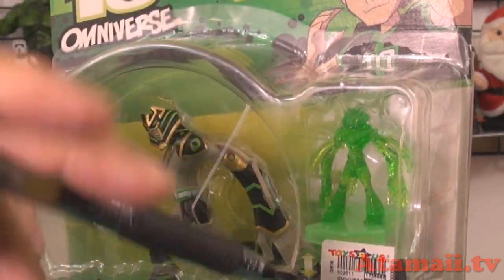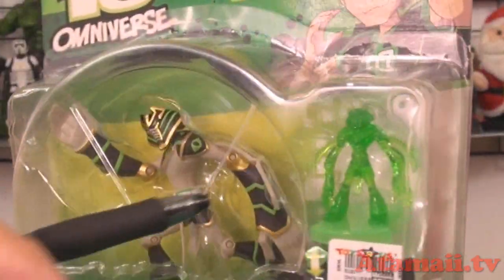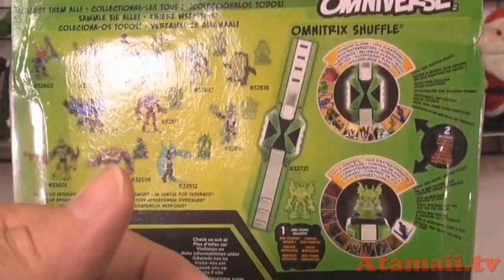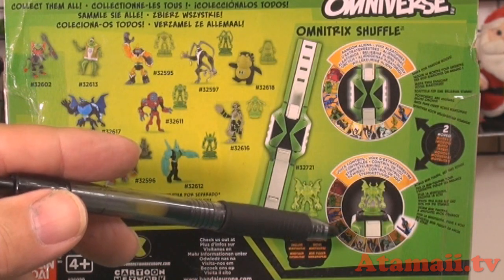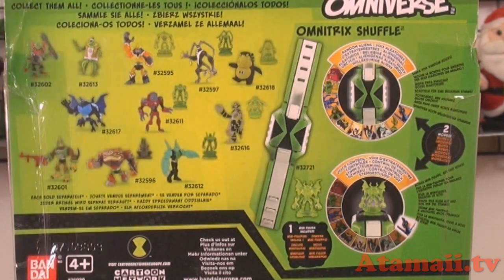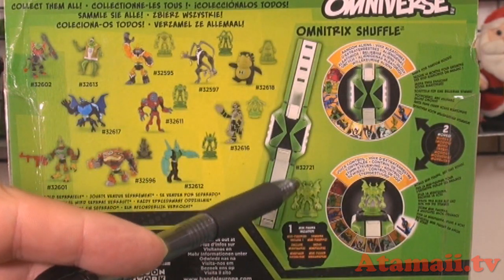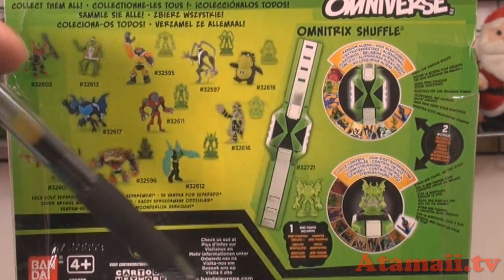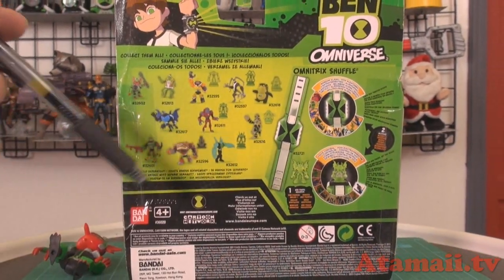You get the mini figure and it will work with this Omnitrix Shuffle — see, that's how it gets you. You've got to buy the toy, you get the mini figure, and then you've got to buy the Omnitrix Shuffle. And it would unlock a voice — you put it on the Shuffle and it would unlock a voice. I may have one around somewhere, but I'm not going to review that today. I'll save that mini figure, of course. And if I can find a Shuffle Omnitrix I will test it. I think clever young people could also use a toothpick to make the voice come out anyway, without the mini figure. But of course you want it so you get the glow and all that stuff.